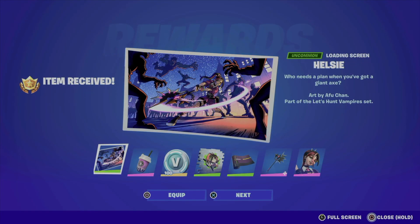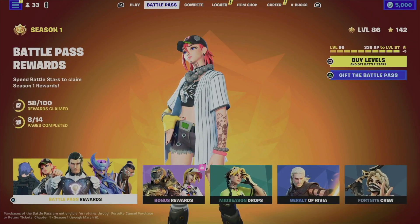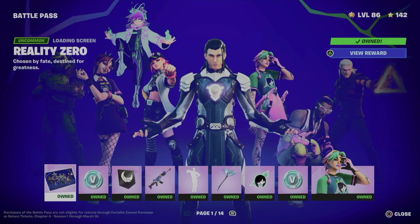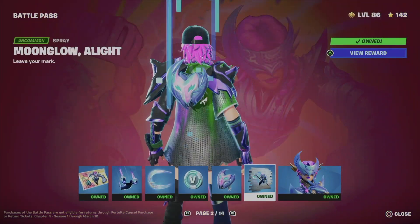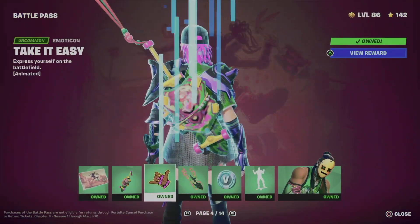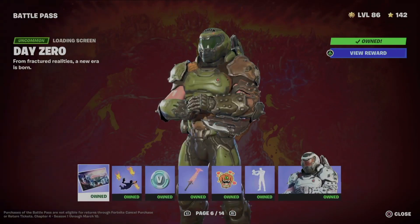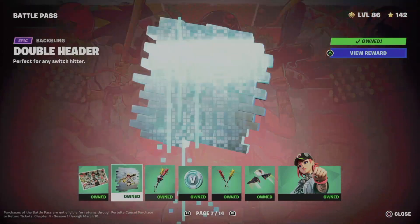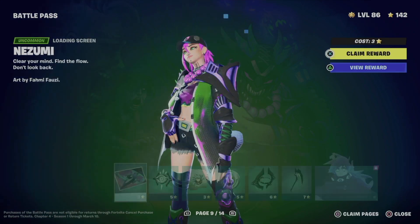Hey guys, today we're going to take a look at your battle pass, so let's get started. Tap on the battle pass, then the first option will say battle pass rewards. Tap on it, then go all the way to the right. Make sure to go through page one, two, three and so on until you get to the page you want. Claim everything if you can — don't skip out on anything, just in case you have problems later on not being able to claim other stuff because you missed something.